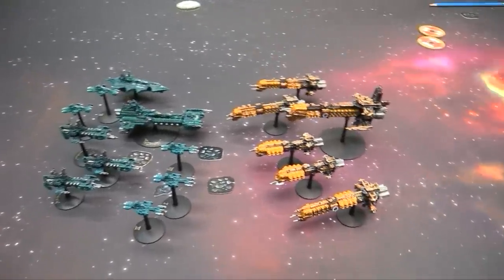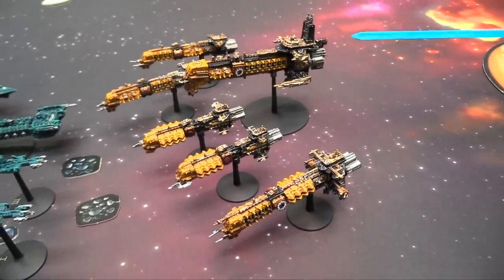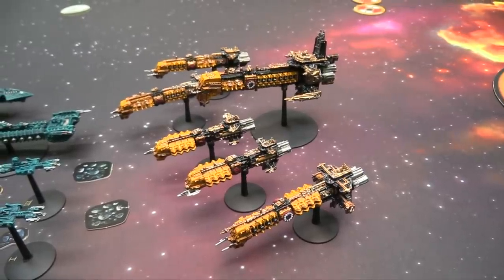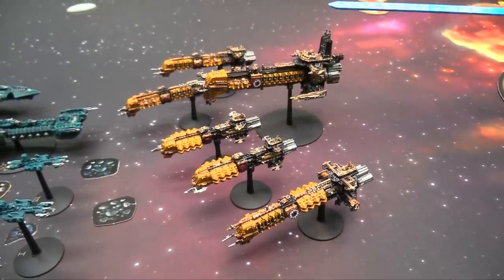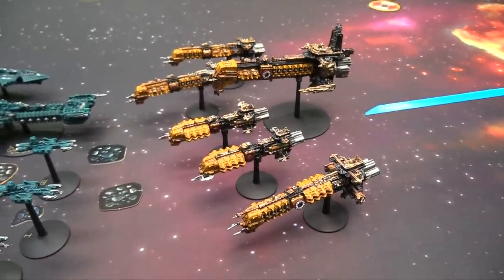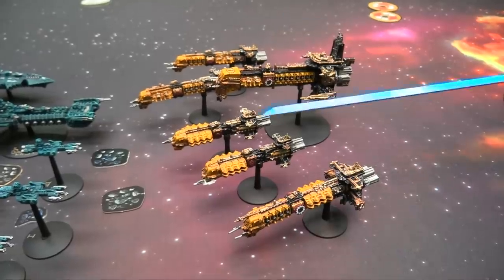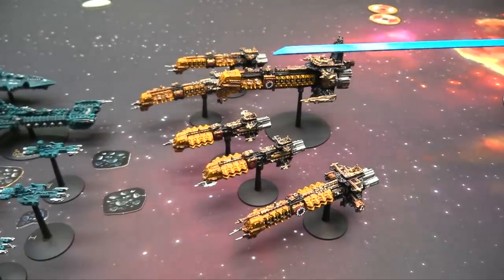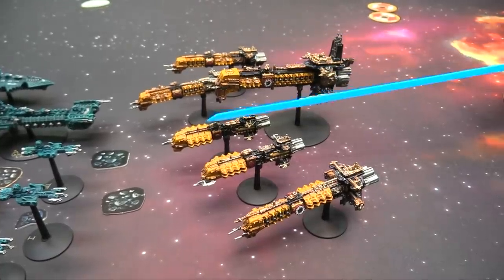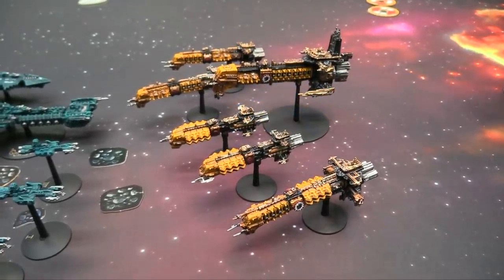Over here we'll start with the big guy — we've got the Arch Mechanicus, the Amasai, who's going to have my Arch Magos Venter riding inside. Venter's got Leadership 9 and the Ark itself will have Leadership 9 as well. We've got a Dictator by itself with Leadership 9, rocking Advanced Weapons and a Nova Cannon upgrade. We've got a squadron of Defiance — one got a 7 but his buddy in the same squadron got Leadership 9, that's why they're hanging out together.